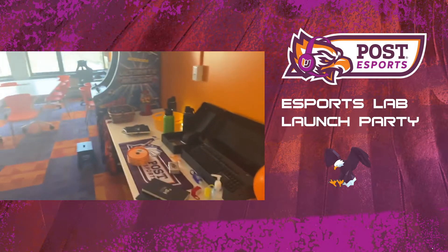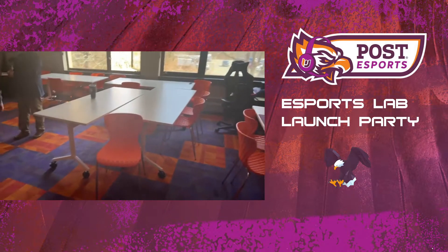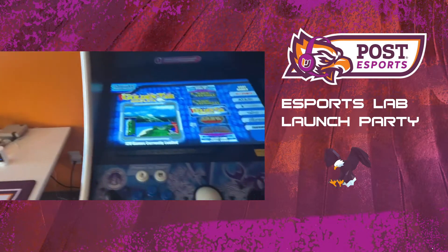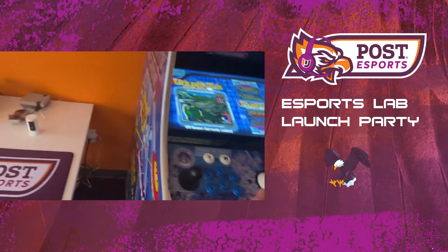We started by walking into the main classroom area. This is where we'll be doing a lot of the e-sports management classes and stuff. We pan over to our right — we have our lovely retro wall with an old school style arcade cabinet with over 120 different games. This is mainly just an emulator, but it's nice to have.